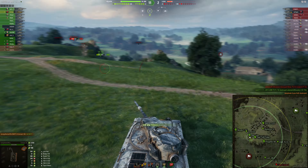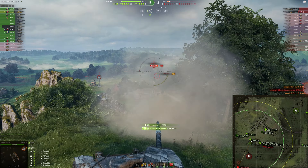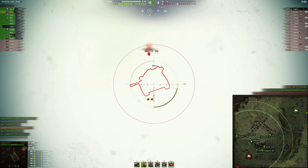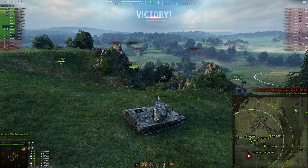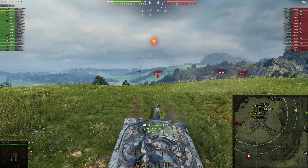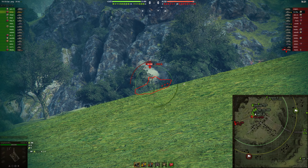After that he catches the Lynx out and also the Char Futur, which he quickly finishes off — 6 kills within 3 minutes. Then he spots the AE Phase 1 but instead goes for the artillery, which is a good choice if you want to pick up kills because artillery is way easier to destroy. Finally against the AE Phase 1 he switches to HEAT, and actually waits until he is a one shot, getting 8 kills in a 3 minute and 25 second match. An insane amount of kills in such a short amount of time — a great thing to have for several missions, especially some of the Object 279e missions.